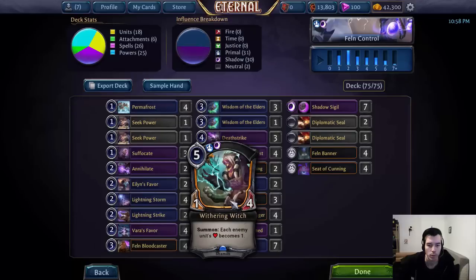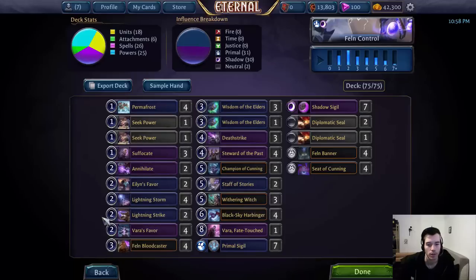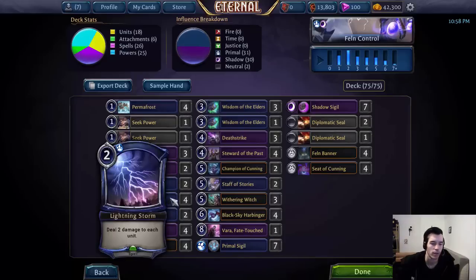Lightning Storm can also team up with a Wittering Witch to wipe the board on turn 7, making a makeshift one-sided Harsh Rule. You can also combine it with Varus Favor to, for example, Lightning Storm and then kill that remaining 3-health unit with a Varus Favor. Sometimes it's also nice against certain burn and Raycano aggro draws, or you can hold onto two and have a decent board sweeper, since a lot of things die to 4 damage in one turn.